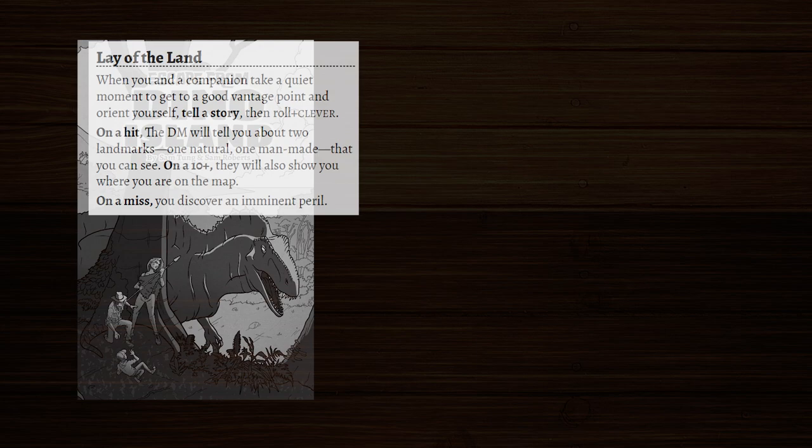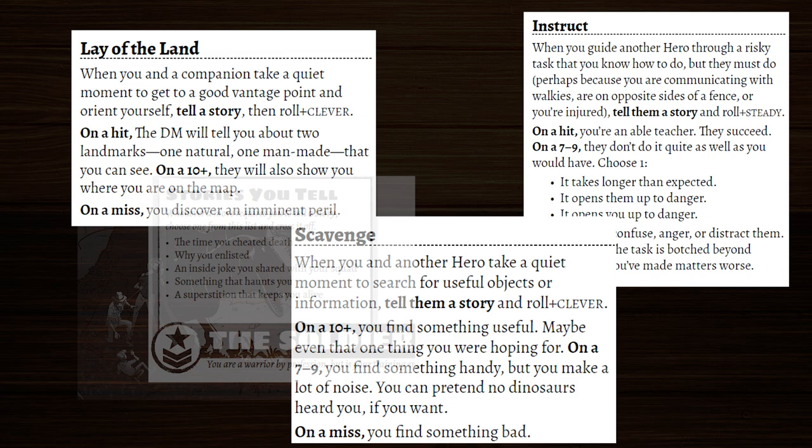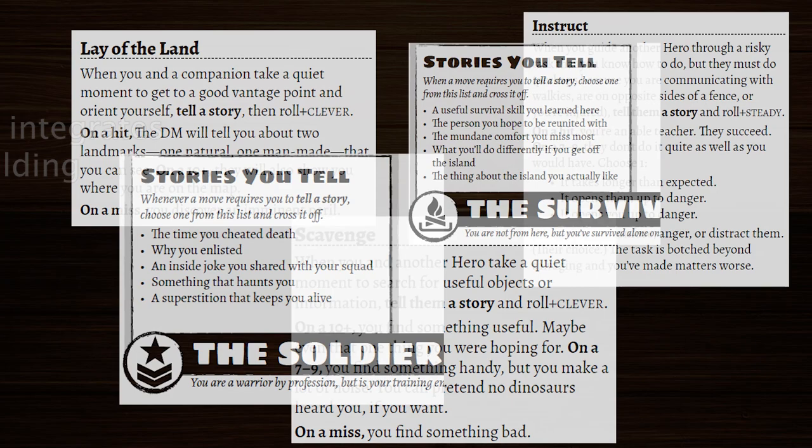All three of the safety moves ask the player to tell a story, and the doctor's starting special move also calls for it. This is a pretty profound element of game design because it's formally incorporating ad-lib character backstory building right there in game. There is also a mechanic attached to each of these stories.